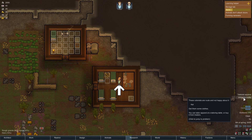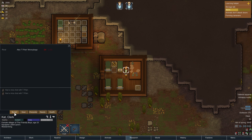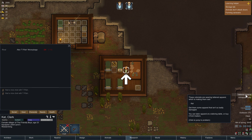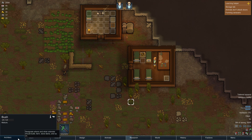Unhappy nudity? What? She's naked? She had a shirt on last time I checked. Tattered apparel - these colonists are wearing tattered apparel and it makes them sad. You can tailor apparel at the tailoring table or buy it from traders. So I'm going to have to get a tailoring table - we're going to have to build some more stuff.